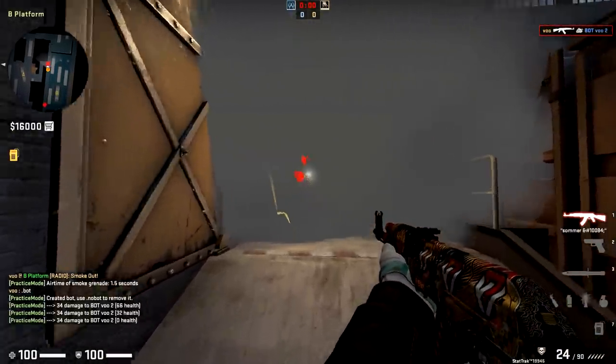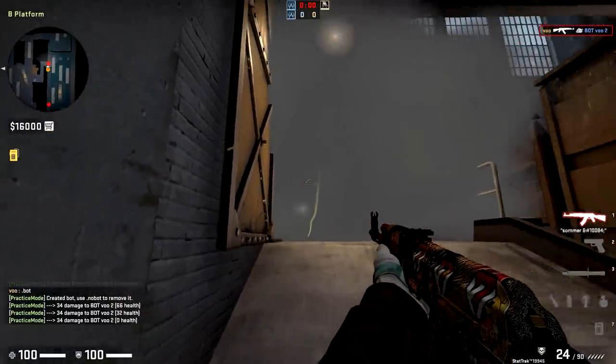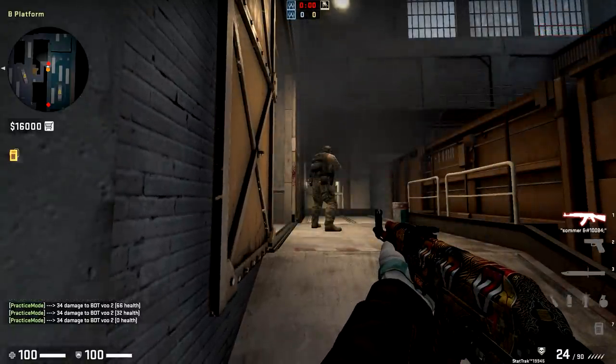I placed a bot there. If a player is moving, you don't have to be moving yourself — you can just line up like this, wait for someone to cross, and it's a free kill. If you can ever get close to Z, you've got a pretty good advantage.